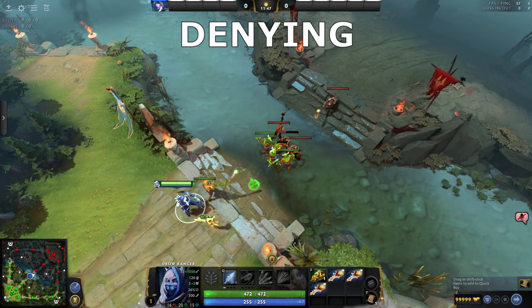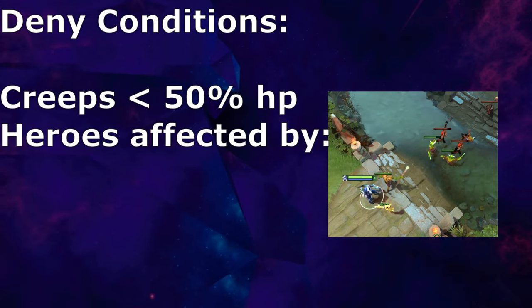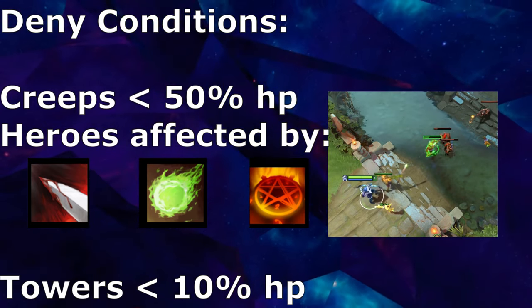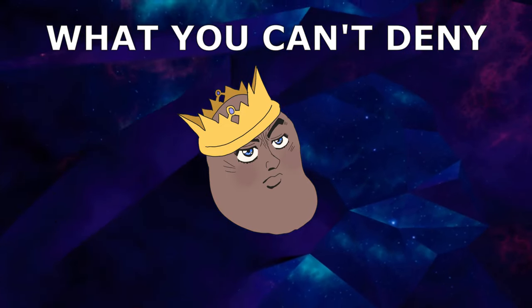Denying reduces the experience enemies get from creep deaths. You can deny creeps under 50% HP, heroes affected by Shadow Strike, Venomous Gale, and Doom, and towers under 10% HP. But what you can't deny is the urge to give this video a like, or the channel a sub if you want more content.